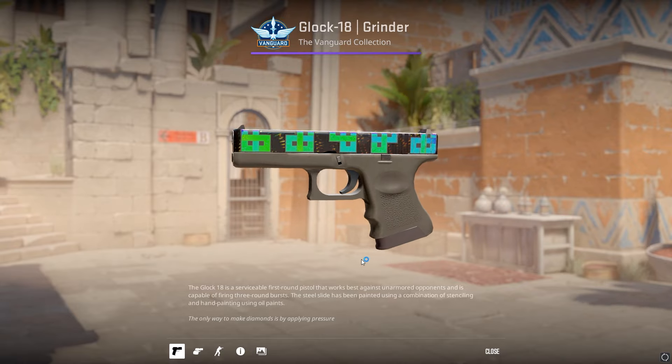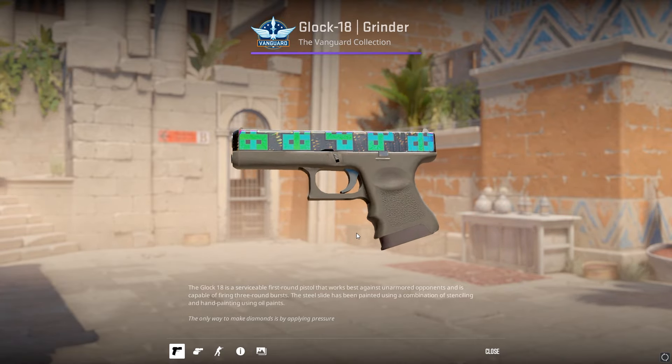On the Glock Grinder — or any Glock skin really — you can flip the direction of the Leaving the Station Hollows for a pretty nice Tetris skin.